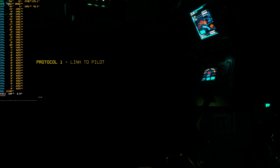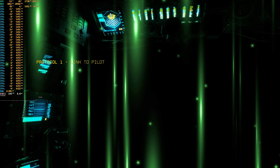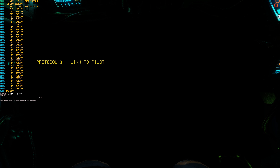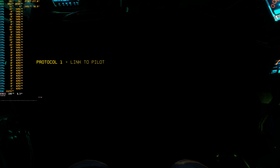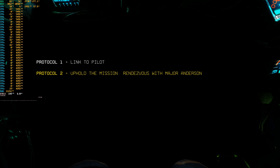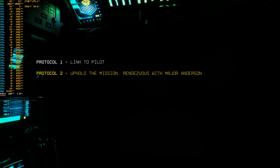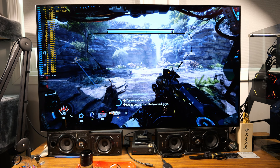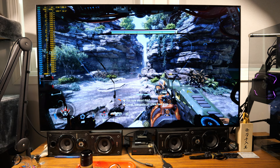Protocol 1 — link to pilot. Establishing neural link. Neural link established. Rifleman Jack Cooper, you are now confirmed as acting pilot of BT-7274. Protocol 2 — uphold the mission. Special Operation 217: rendezvous with Major Anderson of the SRS. Of course we want to uphold the mission. I'm detecting incoming enemy forces. Protocol 3 — protect the pilot. Re-initializing critical systems. Alright, let's get ourselves a camera for the gameplay here. And now we finally got our Titan.